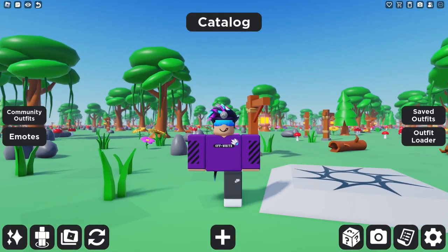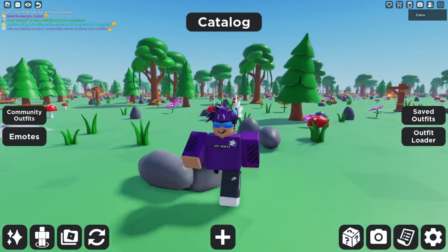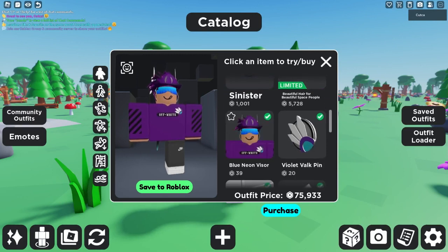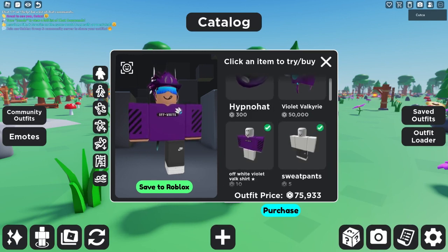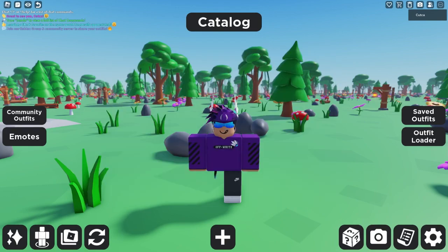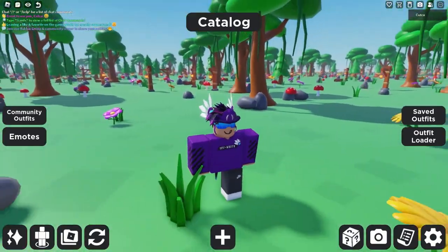Now we're going to the second avatar. This avatar is for a budget of 100,000 Robux. We have the beautiful hair for beautiful space people, sinister blue neon visor, violet valve pin, core blocks, death speaker, and most importantly the hypno hat and the violet felt card. This is the only avatar I have with two hats, and I think it looks pretty good.